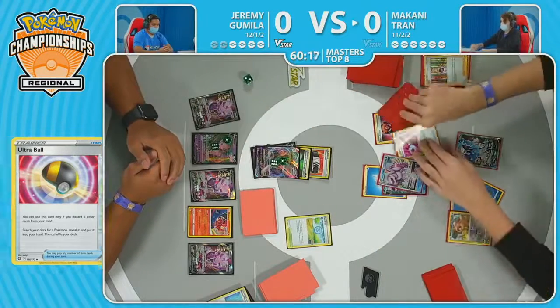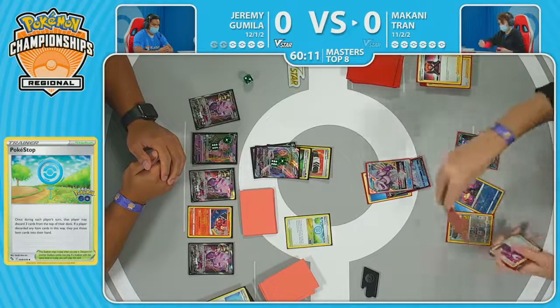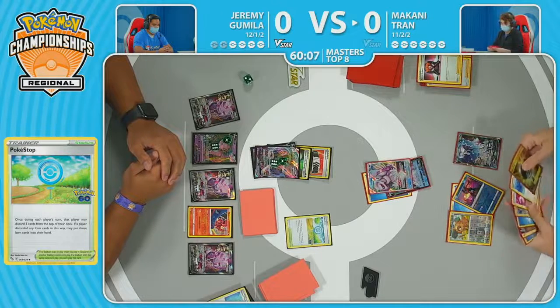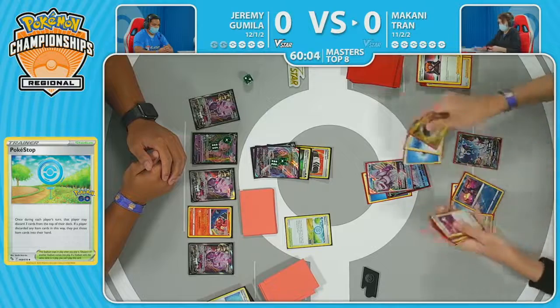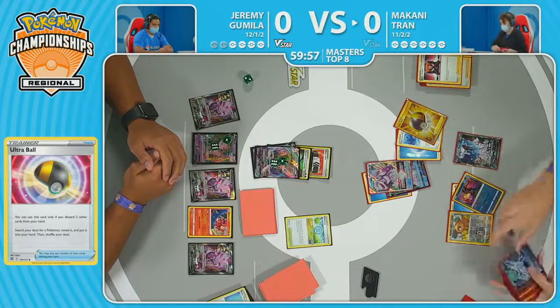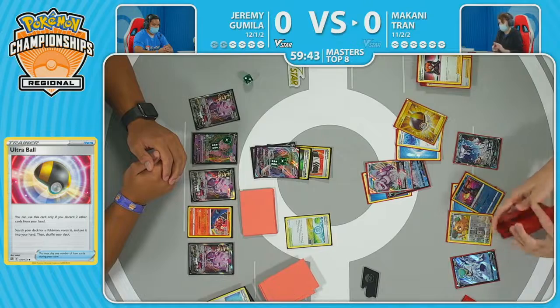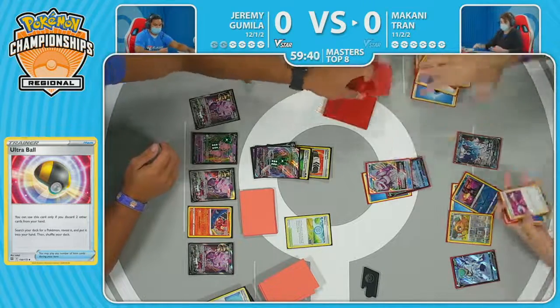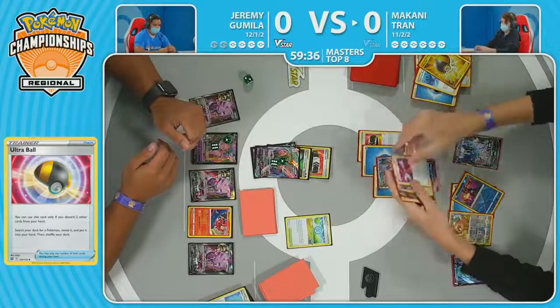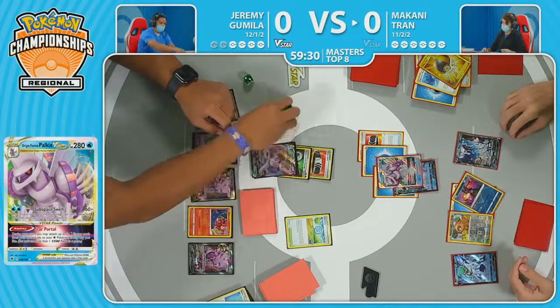If my math is right, Makani needs a full bench to deal that 260. There is that Choice Belt, so that is a little bit of leeway. There's still a little bit of damage on this Mew VMAX from earlier — that Moonlit Shuriken. Makani was already playing towards this sort of position to have a slightly easier time knocking out the VMAX, but without the proper setups of the Bidoof or another attacker set up sooner, it has become very difficult to keep resources versus having to discard key pieces through Ultra Ball. There is that fourth bench Pokémon and the Choice Belt — that is enough to take the knockout through the Oricorio.